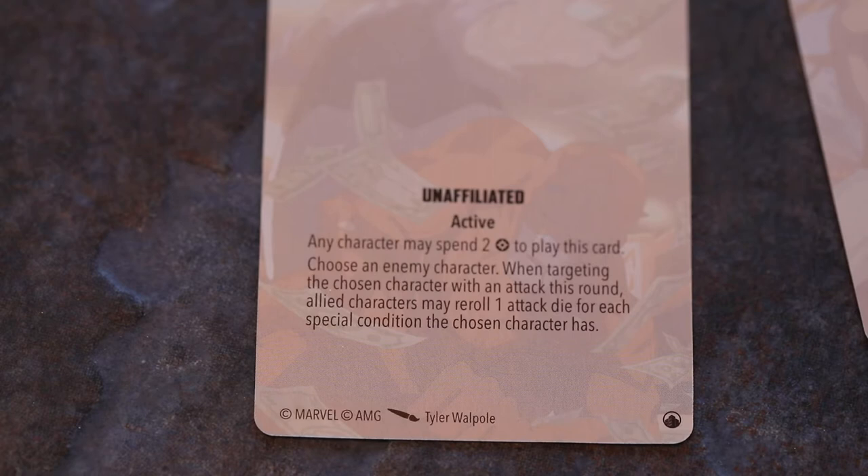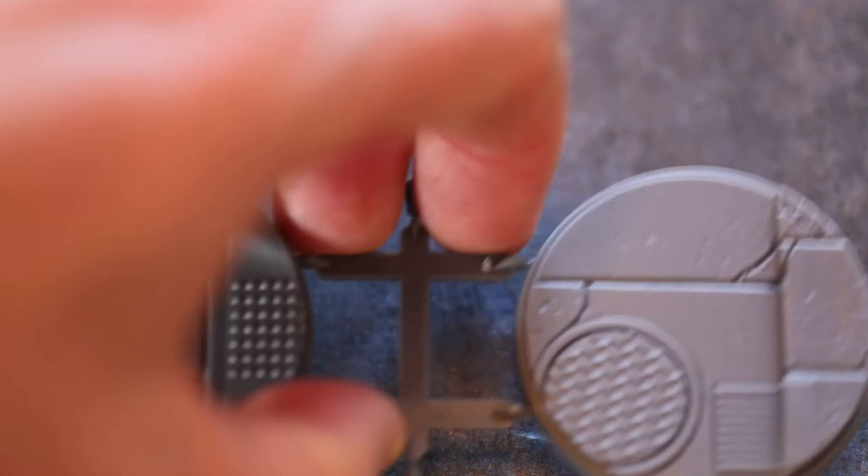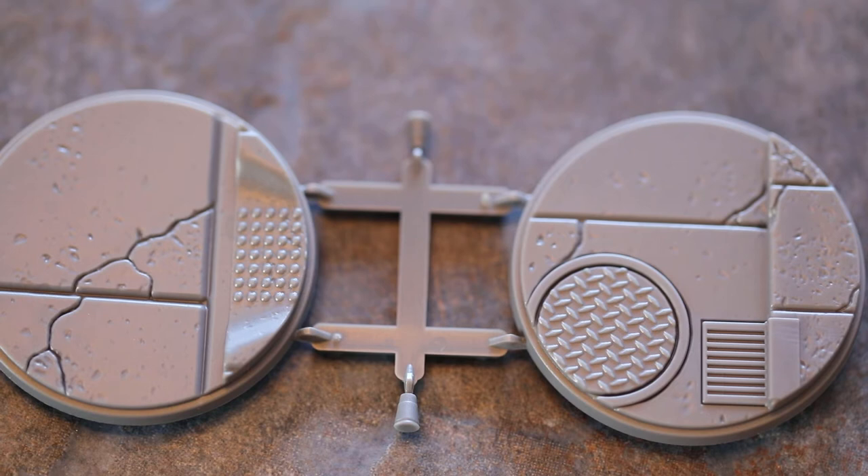We've got Cable and Domino, two of the X-Force — which I'm excited about. They're the two main protagonists, very, very 90s characters. Lots of pouches — pouches that don't make sense.